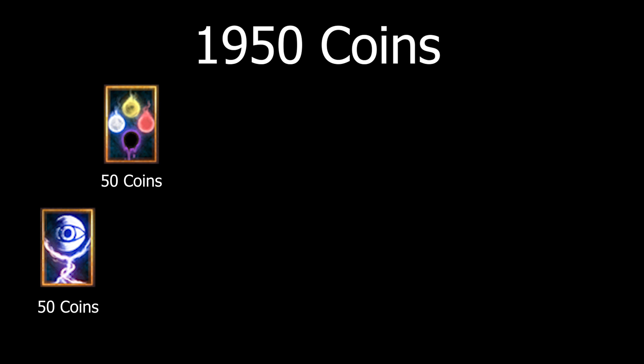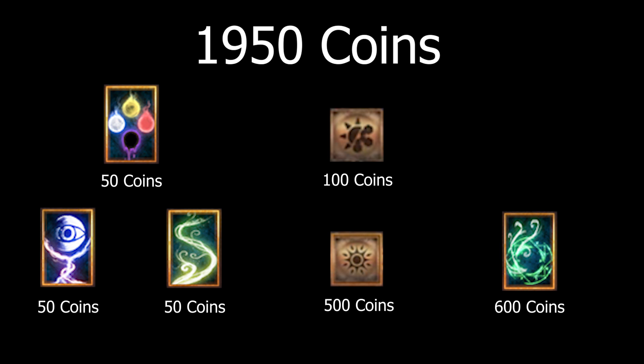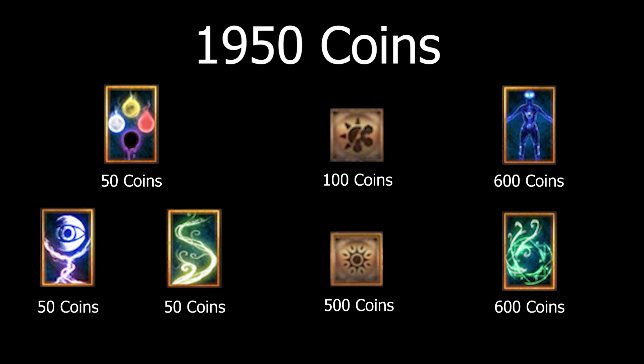The coins will be separated into 7 skills: 50 coins on Reveal Soul, 50 coins on Call to the Elements, 50 coins on Mana Push, 100 coins on Weather Tolerance, 500 coins on Shamanic Resonance, 600 coins on Wind Sigil, and 600 coins on Conjure. Of course, this is if you're going the mage route. If not, pick Infused Wind instead of Wind Sigil.